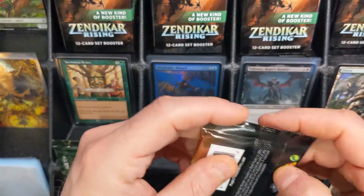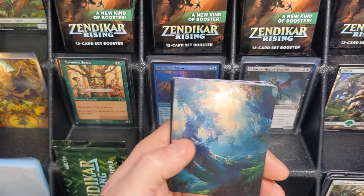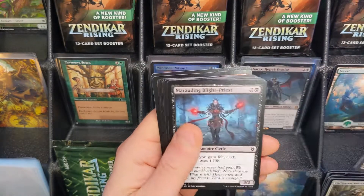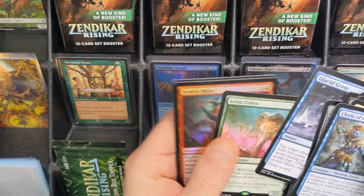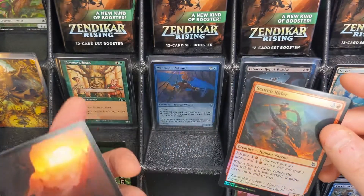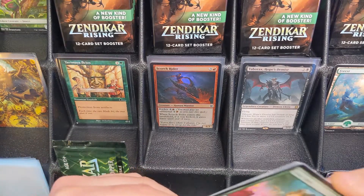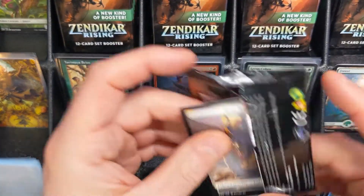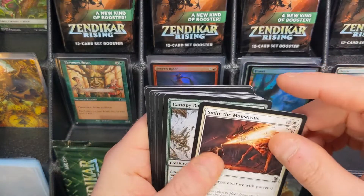Maybe halfway through the video, we'll go ahead and go to the Box Topper. We have a Forest followed by its Mirror Land. Seagate Colossus, Glacial Grasp, and a Lotus Cobra — unfortunately not currently worth more than $3, but still holds value more than $1. Played against that more times than I'd like to admit on Arena. Came back to Magic: the Gathering just prior to Zendikar Rising coming out, so that card saw quite a bit of play on Arena.